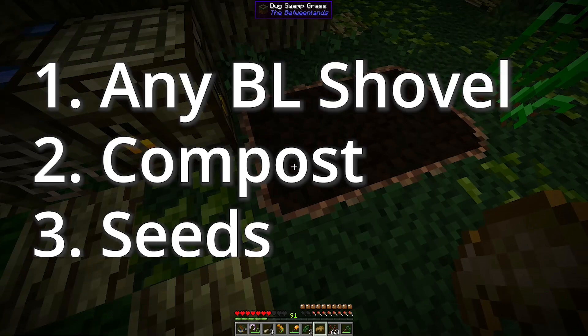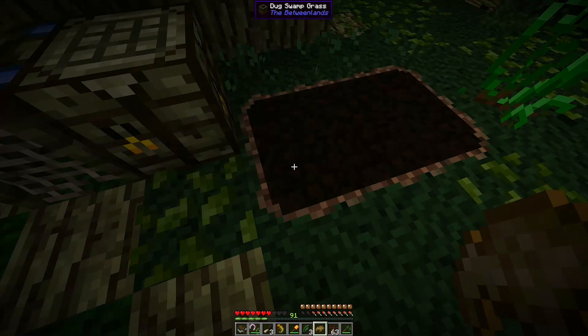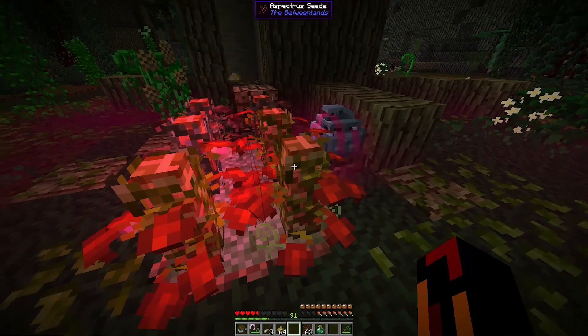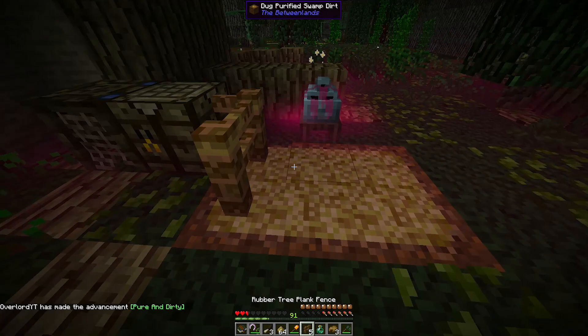Then you close the bin and wait for a bit to turn it into compost, which you can then collect by opening the bin or right-clicking. The third item is the seed you wish to plant. Crops are placed on composted, dug swamp dirt, swamp grass, purified swamp dirt, or purified swamp grass. Right-click any of those blocks with a shovel to create a hole, then right-click the dug block to place the compost in, and then plant your seeds like normal. Every three harvests will remove the compost in the block, requiring it to be refilled. Crops can't be trampled and don't need to be near water, but the dirt can decay, preventing the crop from growing. The decayed ground can be temporarily cured by right-clicking with a plant tonic, or you can plant crops in purified swamp dirt to prevent it from decaying at all.